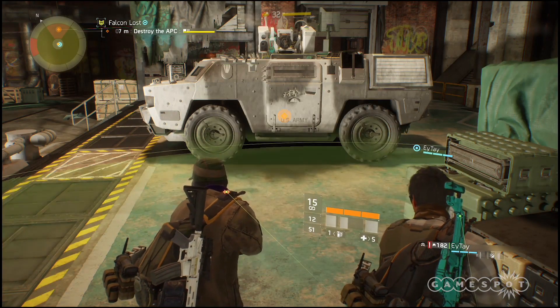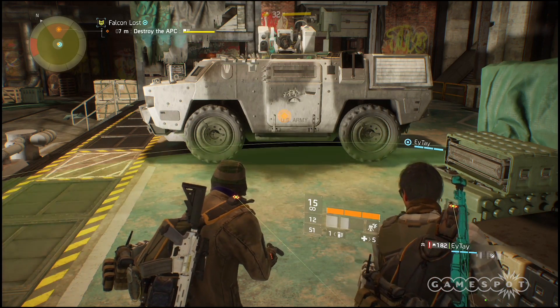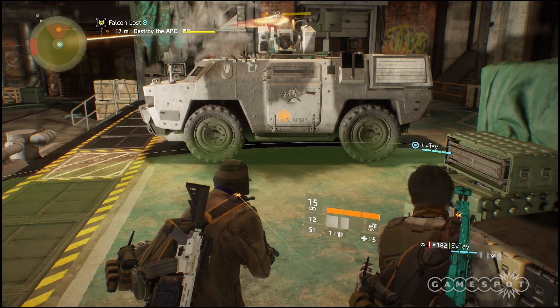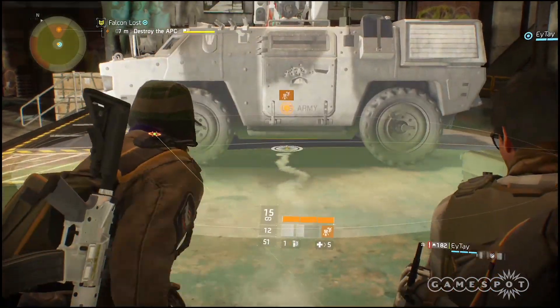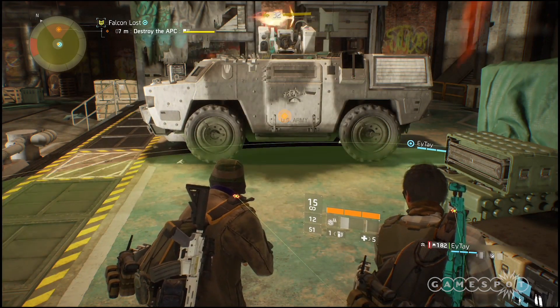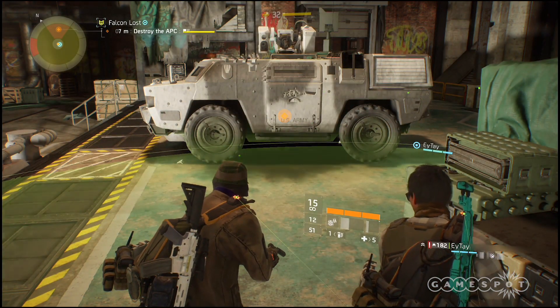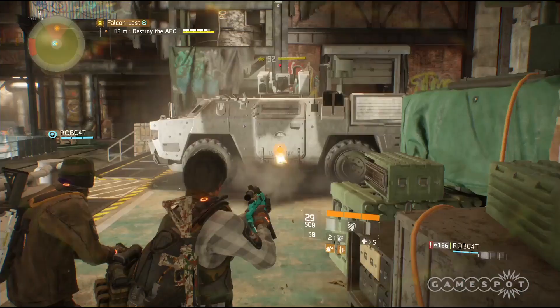Basically you're spamming the sticky bomb on or below the APC until it eventually dies. It took us about 45, maybe 30 minutes. We're hearing that some people were able to do it in 30 minutes. This is a fairly difficult mission, and when it comes to getting a great team — if you're matchmaking, that can take forever. However, this exploit might be useful.